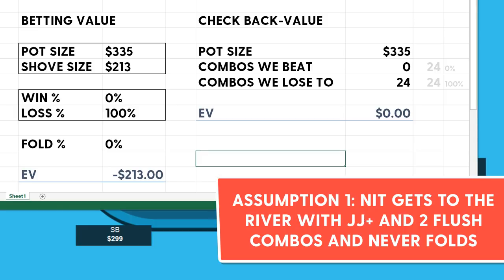With that in mind, let's plug in some numbers. The value of betting: if we bet and get called, do I think I ever win? No. I think I'm getting called by jacks plus and the flushes, so there's a 0% chance of winning if we get called. And how often do I think my opponent folds when we fire it all in? Zero percent — I think they're continuing every single time. So the value of betting in that situation is negative $213. That's not particularly good.